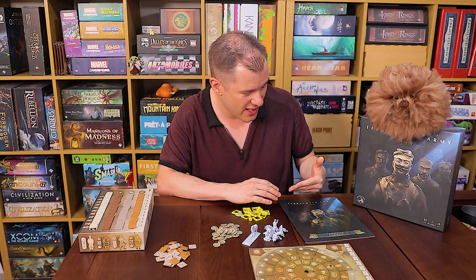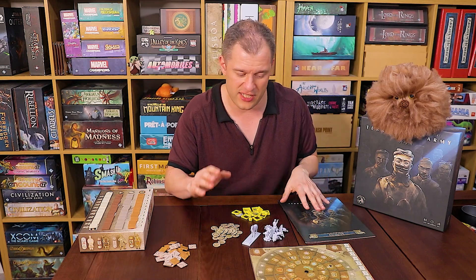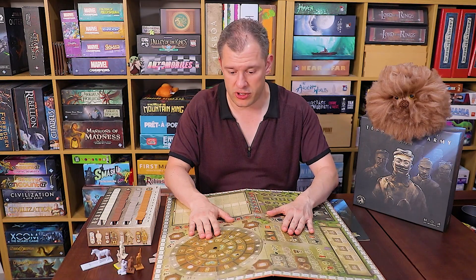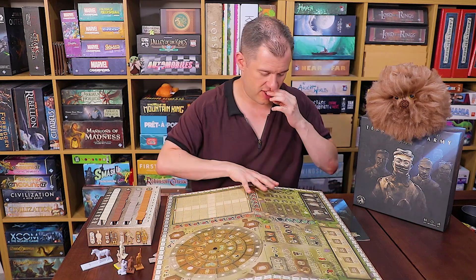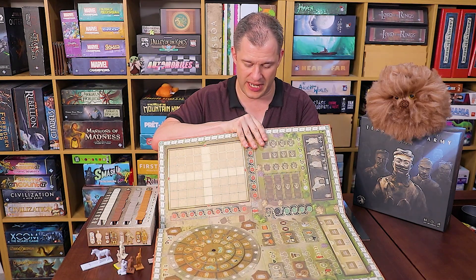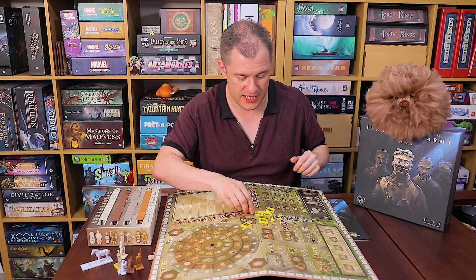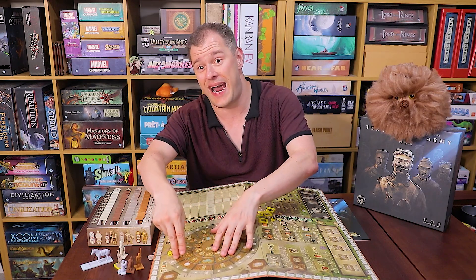They are very separate from how this feels. This is like different designers, different feel, different look. It's definitely not to be confused with those games. It's one in its own right. It just happens to begin with T, I suppose. So in Terracotta Army, you have an action wheel here and workers that you will place around the outside of the board. You have these tiny little workers — you'll pop them around the outside and resolve free actions on the wheel.